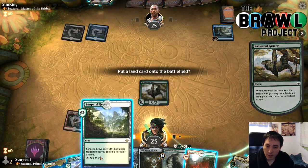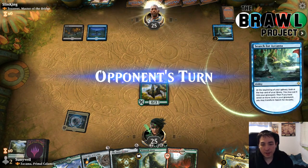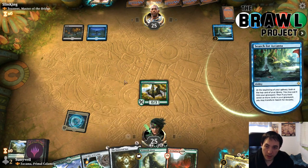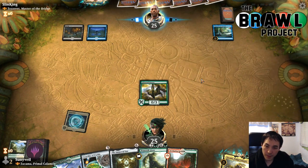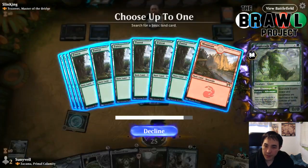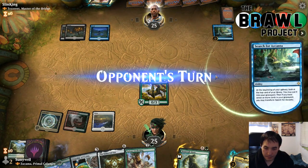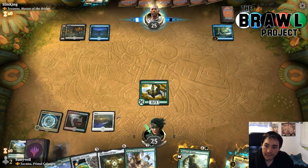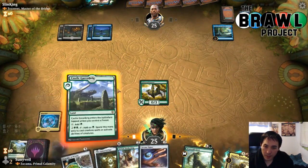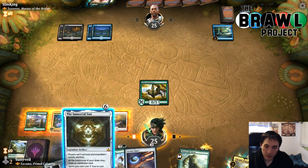Let's play Grazer, then Sunpetal Grove and Lotus Field. Next turn, Beanstalk Giant is better than Crucible of Worlds because it gets us more mana next turn — with Immortal Sun on top. We get a white source for color coverage. With six mana we can jam Immortal Sun, but our opponent is holding up mana which makes me nervous. Actually, Crucible is more important — they can counter the Immortal Sun, and we're okay with that if Crucible resolves and lets us replay lands from the graveyard.